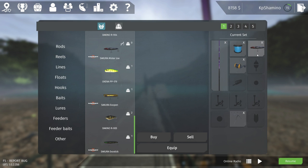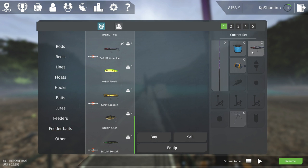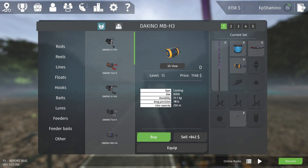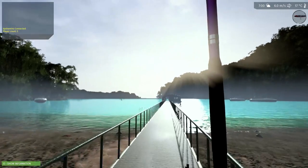For the setup, I'm using this lure because it looks really cool — it's a level 9. I'm using a casting rod at 50.1 kilograms, a casting reel at 30.1 kilograms, and a line at 22.5 kilograms.